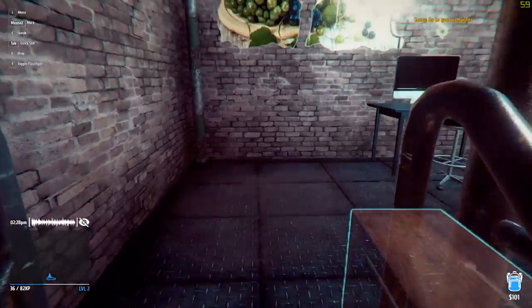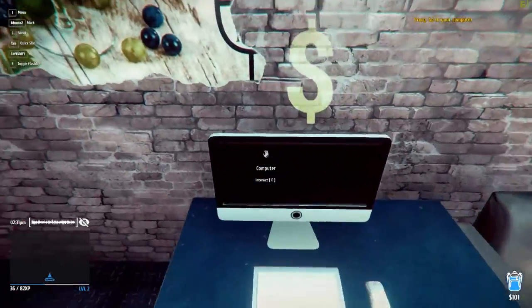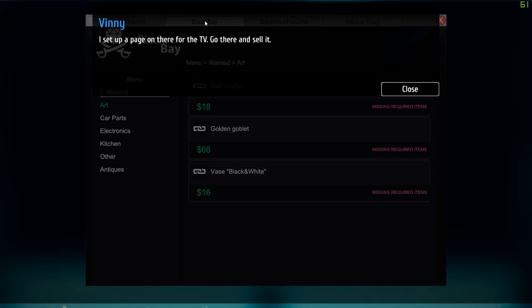Let's take the TV upstairs — not sure if we need to, but let's plop you down there a second. Go back onto the computer and go to Black Bay. I set up a page on there for the TV — go there and sell it. Electronics — sell. Old TV.